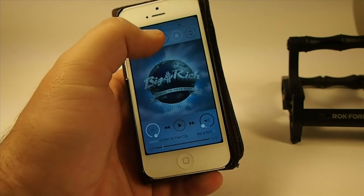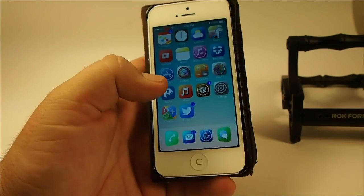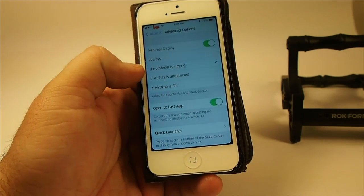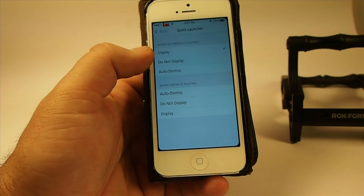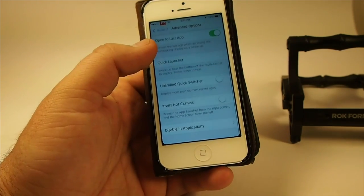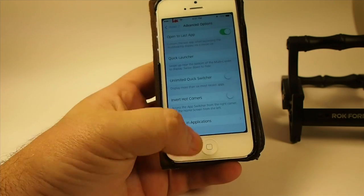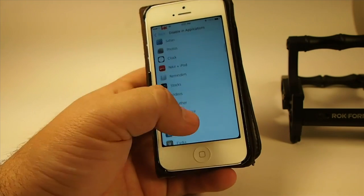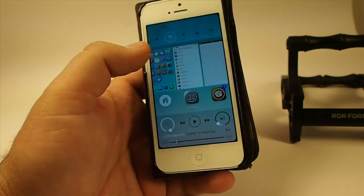And you can also go into some of the settings and close out some of this. Going back into the settings, into the advanced options, you can choose to do different things. If no media is playing, it's going to show certain things. Here's the quick launcher I was showing you before. The display — you can have auto-dismiss. When media is playing, you can have auto-dismiss. There are so many different ways you can configure this. One important thing: if you have an application that requires you to swipe up, like certain games, all you have to do is go into the disable section and turn it off for that particular app. That way, when you swipe up, you will not get OXO invoked — which is something I think we definitely needed, and the developers have thought of that.